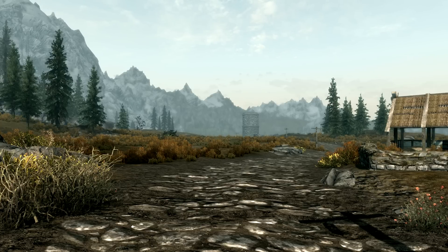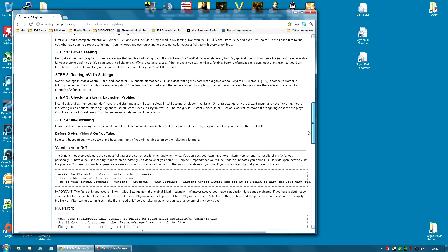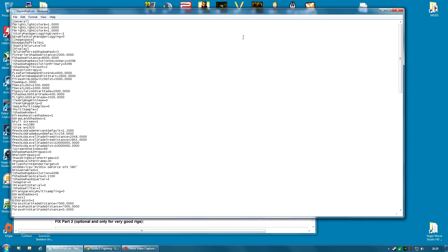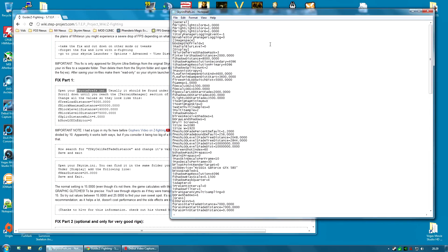If I find a solution for that, I will tell you all. So once again, I'm going back to the Step Projects Z Fighting page and going down to Part 1 — the Fixed Part 1. I'm going to need the SkyrimPrefs.ini, which I have a shortcut to on my desktop. If you don't know where to find it, see the first video for full details.